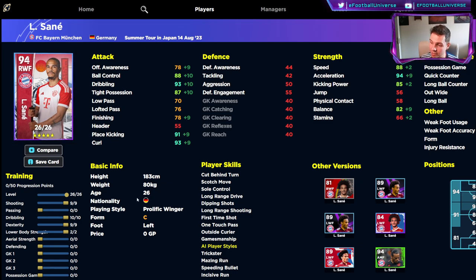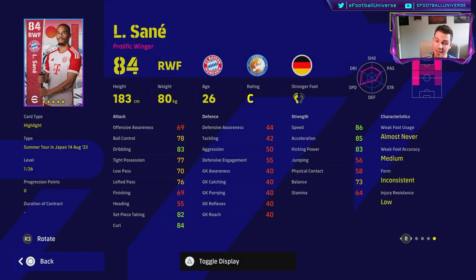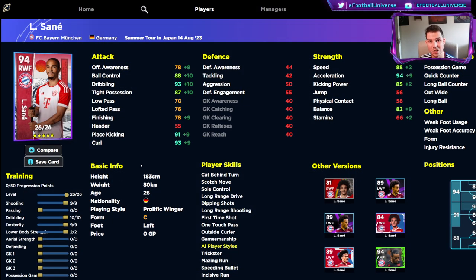This card is going to be used as an impact player. He has player skills including long range drive, dipping shots, long range shooting, first time shot, and one touch pass. He doesn't have double touch, which is a bit of a pity — this card should have had it. He has inconsistent form, which is the biggest thing tying this card down and why he needs to be an impact player; he's not going to start for you.